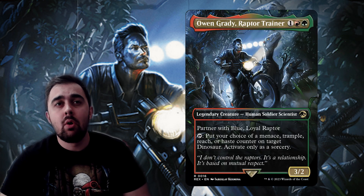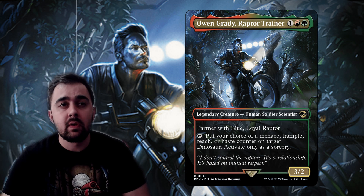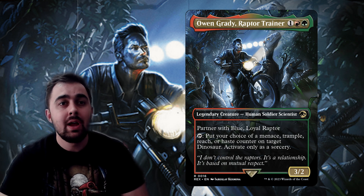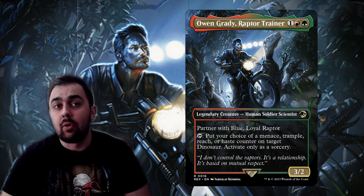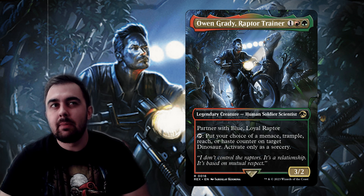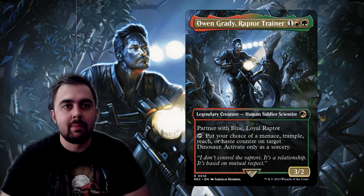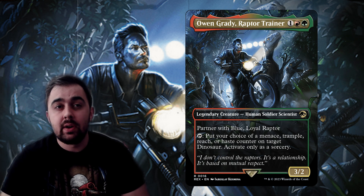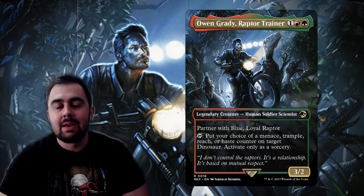Owen Grady Raptor Trainer is an excellent partner commander because you're going to be putting counters on Blue so that other dinosaurs get counters too. You can tap Owen to put your choice of a Menace, Trample, Reach, or Haste counter on a target dinosaur — activate only as a sorcery. Personally I think the best choices are Haste first, then Menace, then Trample, then Reach — though if opponents are playing scary flyers you might prioritize Reach.